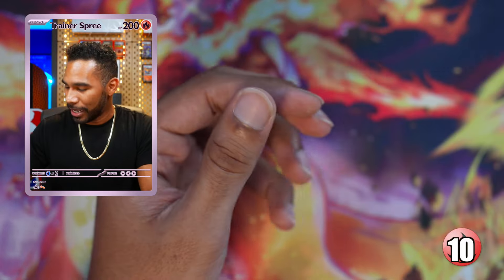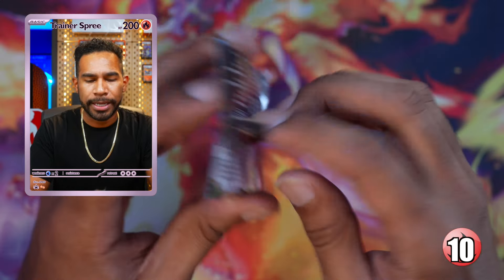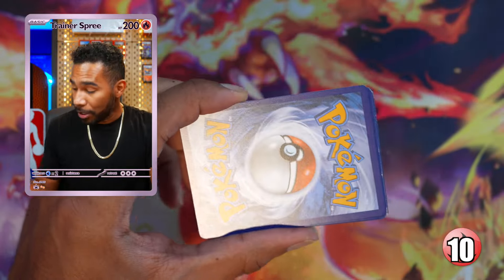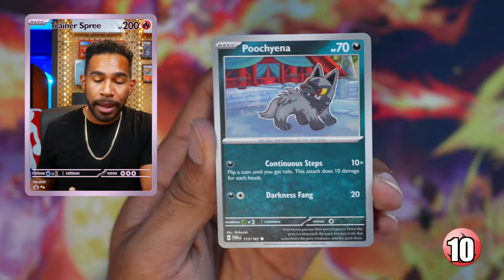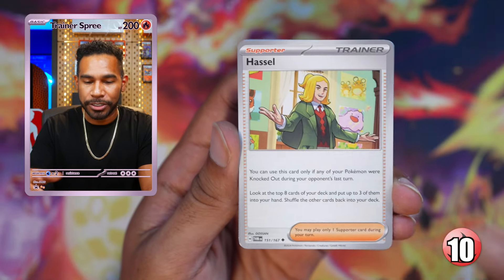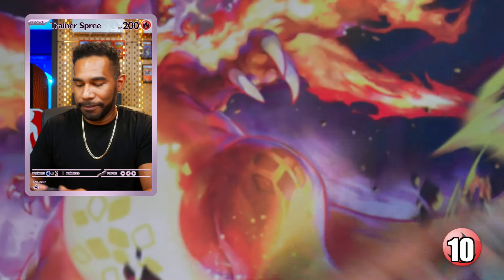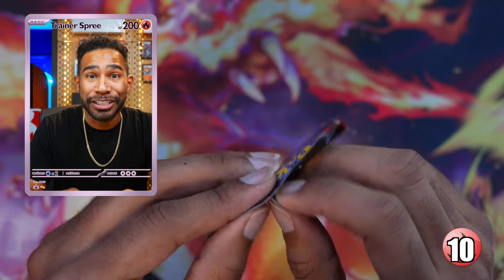I pulled this at the pre-release day too. A lot of people pulled ACE SPECs from their building battles at pre-release. There's a theory — shout out to Matt Pack — that pre-release building battles are 'fluffed up' with extra hits to bring people back for more. Leafeon, a room, and an Infernate. It's just a theory.